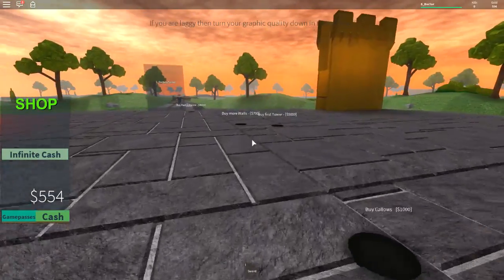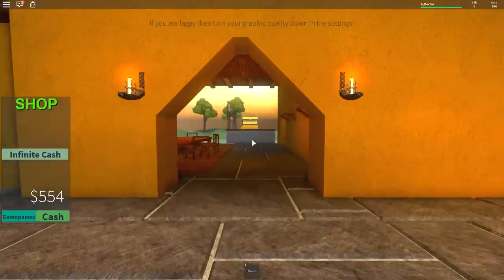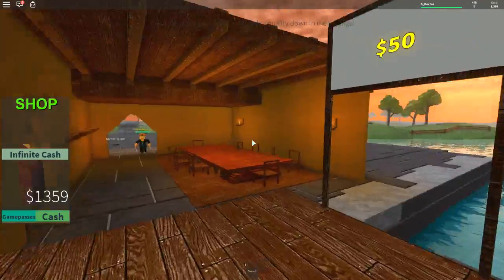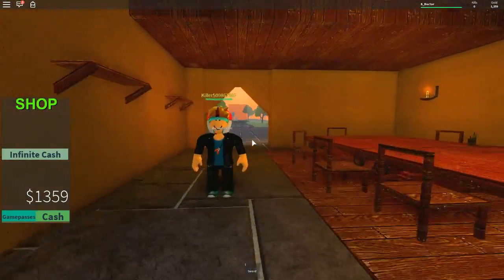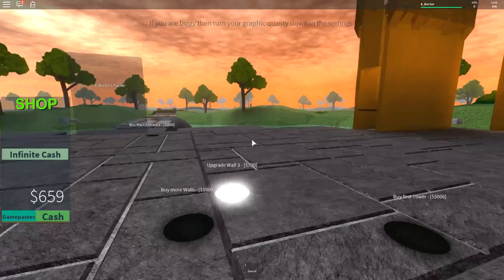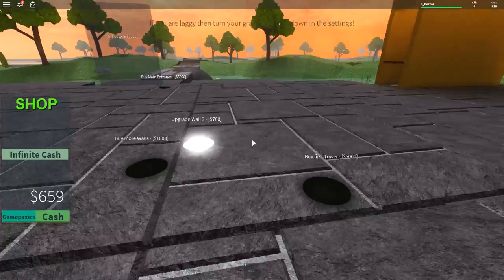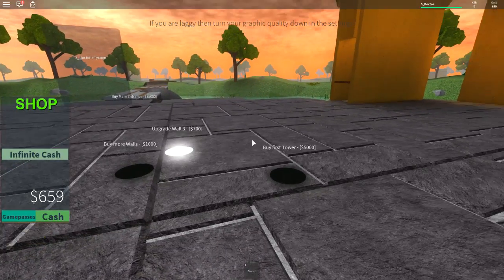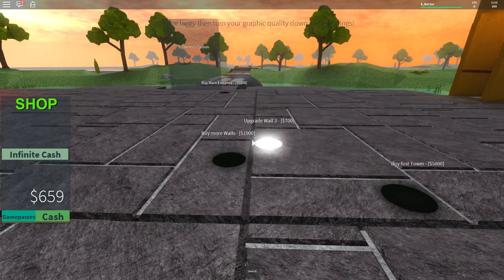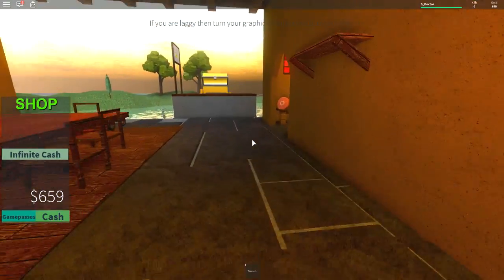So we need gallows, an underground room for 10k, the first tower for 5k, and then more walls for 700. Let's get some more walls for 700, then we'll save up for the first tower. Then I'll come back when I've saved up enough. We've got $1000 more in our bank, so we can actually get a kitchen. I'll be back when I've got a bit more money.